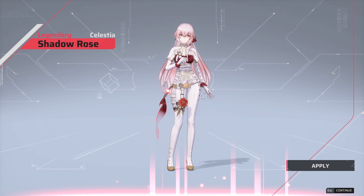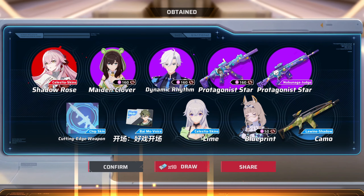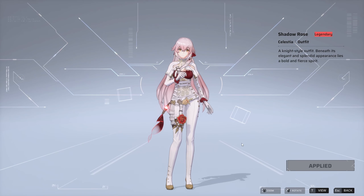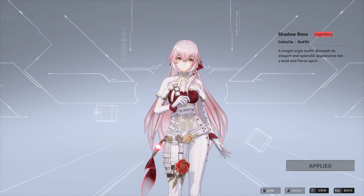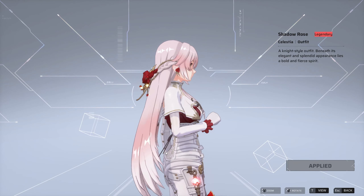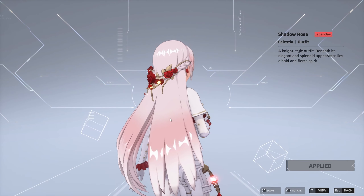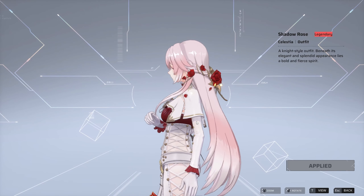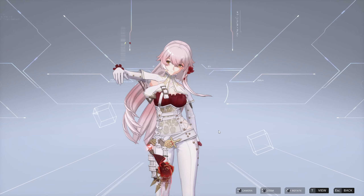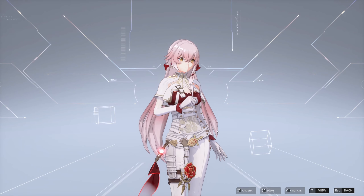So this one is a legendary skin. It actually has progressions — you can unlock more stuff when you play with it. It's beautifully animated and I think it also has its own voice lines as well. Look at the details, the subtle animations. There are also color variations you can choose. It's really high quality stuff for the legendary skins. Looks insane. The characters themselves look amazing and beautiful.